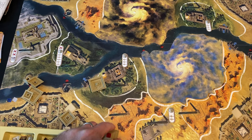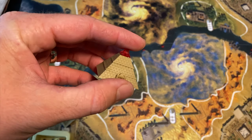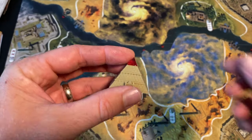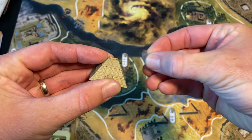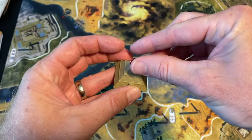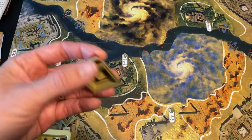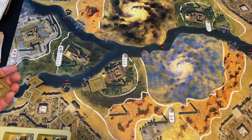So let's talk Kemet Blood and Sand. First of all, you'll notice some component upgrades — don't those look great? The dice were cool, but my goodness, these look great. You can take the little tip off here and show that it's only level three, not quite built yet, but when it's built you put that cap on it, and then the light hits it — different game, different story. Anyway, point being, you play this just like Kemet.